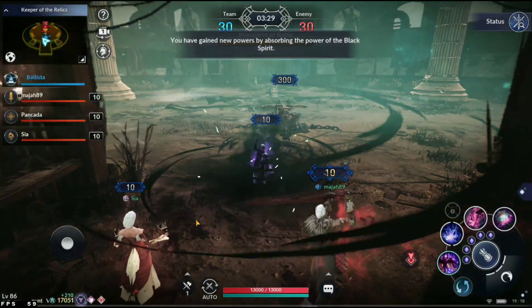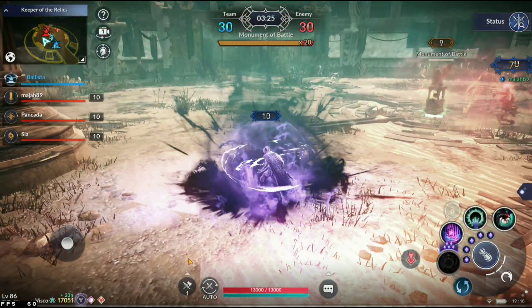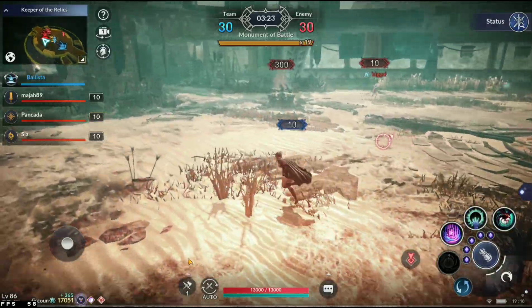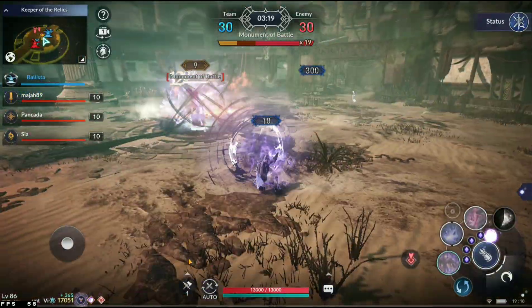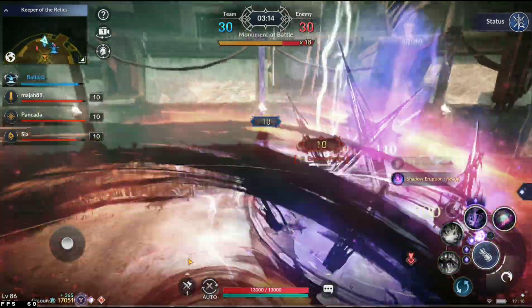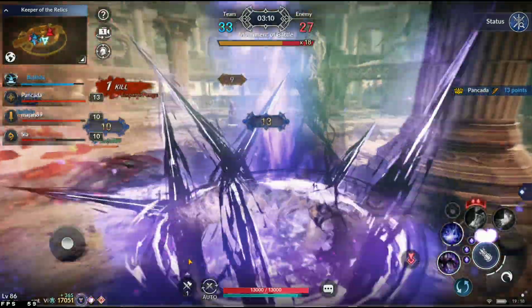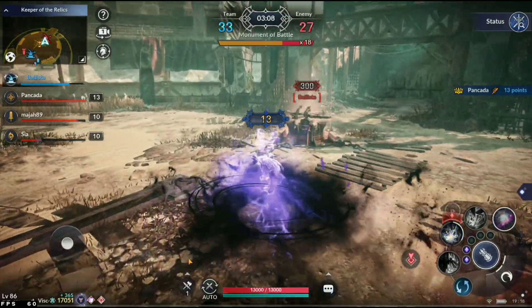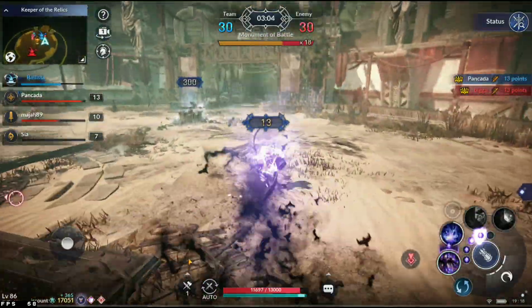We're jumping on to the second map — Keeper of the Relics. It will be a little different; we have two ballistas that generate a lot of points later in the game. If one team activates too early there's a scramble to stay alive, but both teams seem to be holding off until the last few seconds to get that massive point bump.